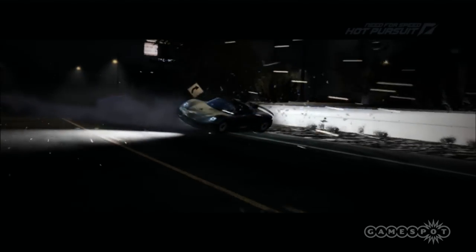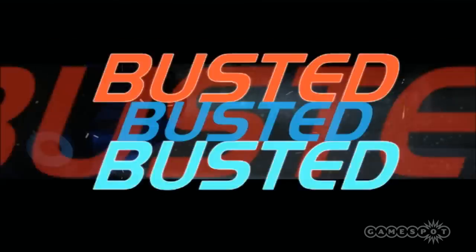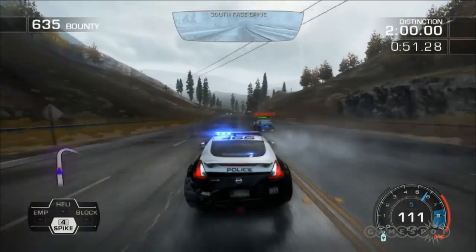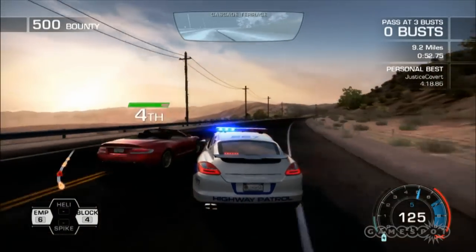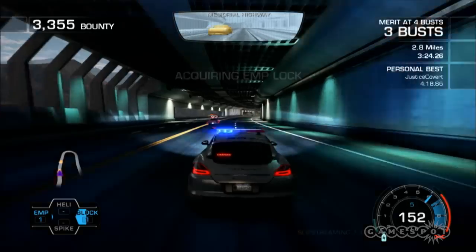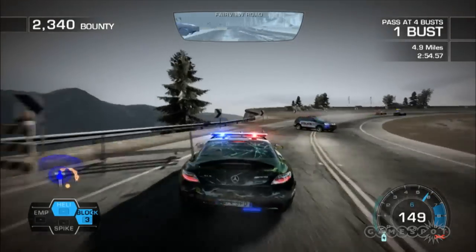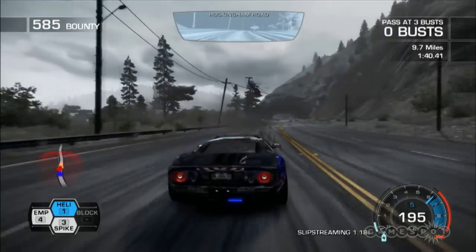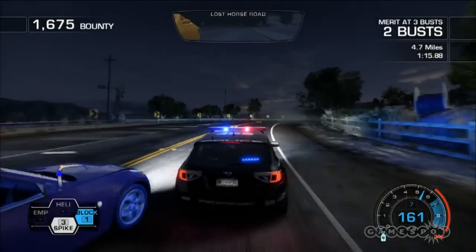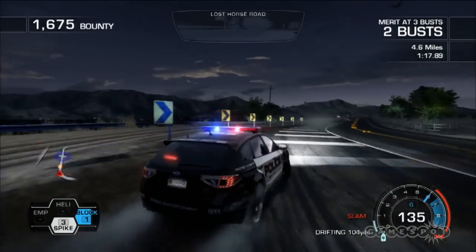As a cop in an online or career mode Hot Pursuit event, your goal is to take racers down before they reach their illegal finish line. You can do this by ramming into them much like in a Burnout game, but these cars are pretty resilient and it generally takes several hard shunts to put them out of commission. That's where spike strips, EMPs, roadblocks and even helicopters come into play. As a cop, you're allocated a limited number of these items for each event, and you use them just by tapping the D-pad.